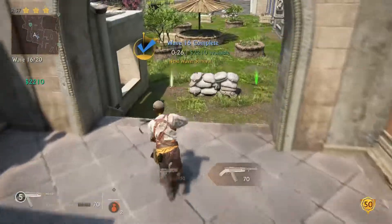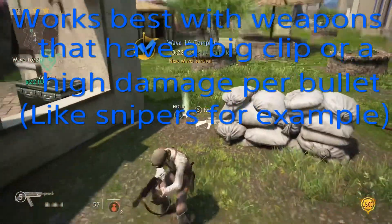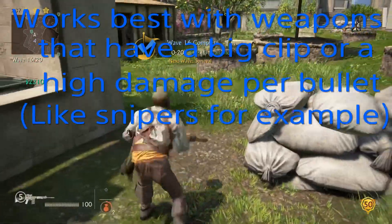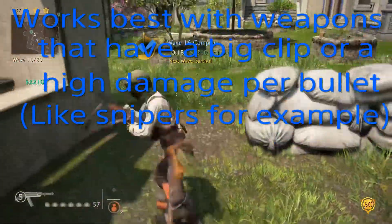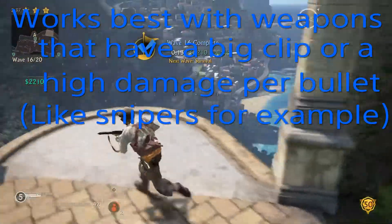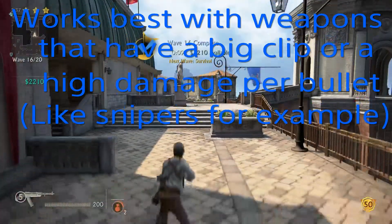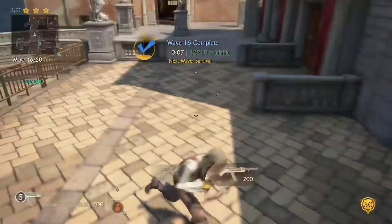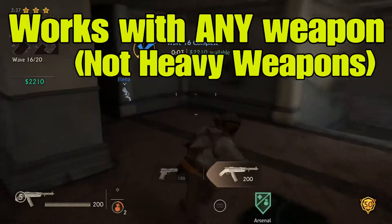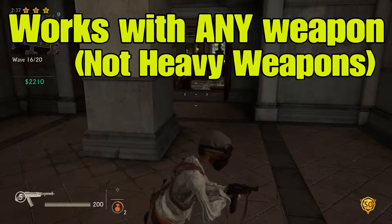It only works on the last clip. If you have more than one clip and you switch, you still have the same ammo. The other method you probably already know is: you can suicide between rounds, and that will give you the full ammo capacity of the weapon again. That's pretty much it, a quick little guide.